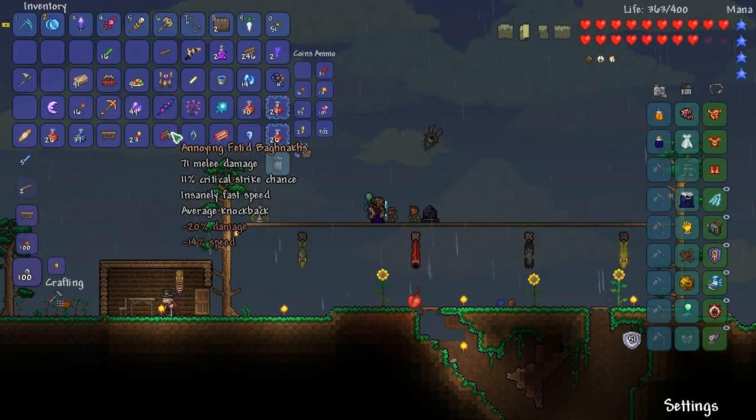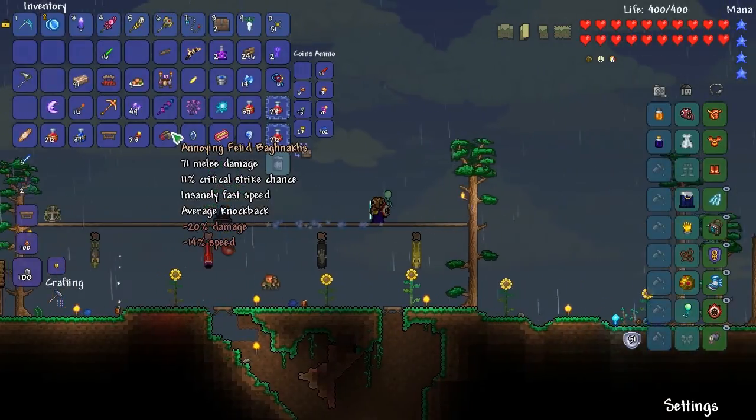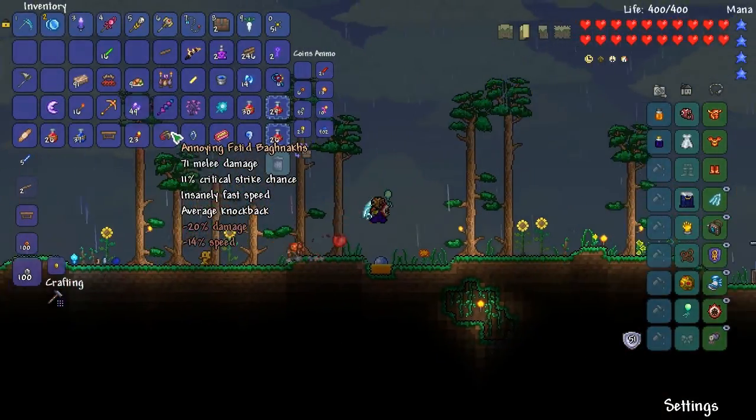Welcome back to Terraria 1.3 Expert Mode. I finally got it after killing two more chests. I have two more keys, but I think I have everything you can possibly get. I have the annoying fetid bankanaka - I don't even know how to pronounce it. I'm just going to call them the fetid claws.